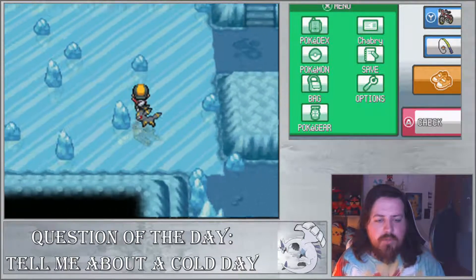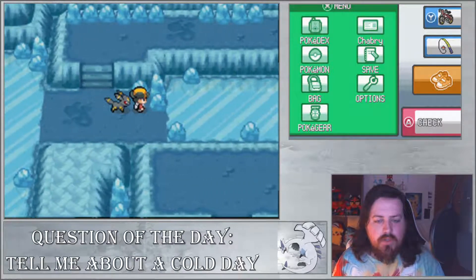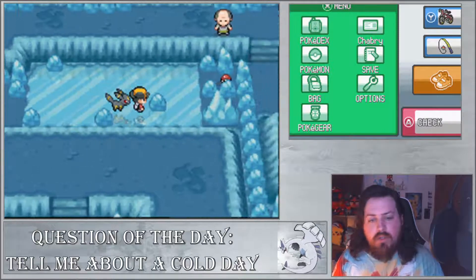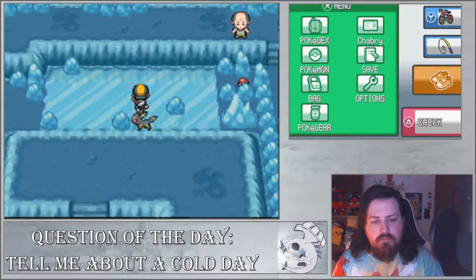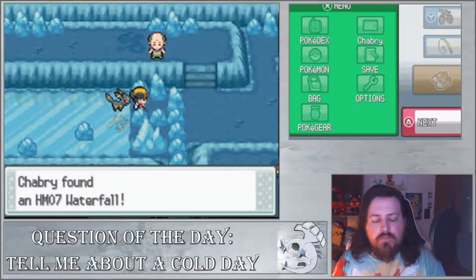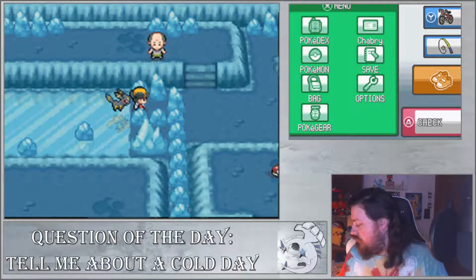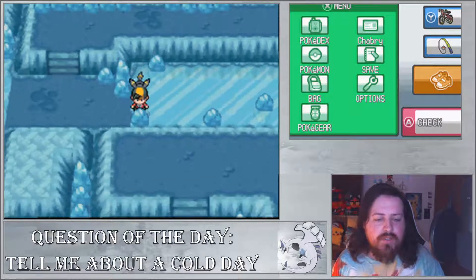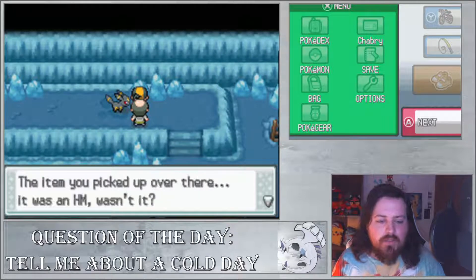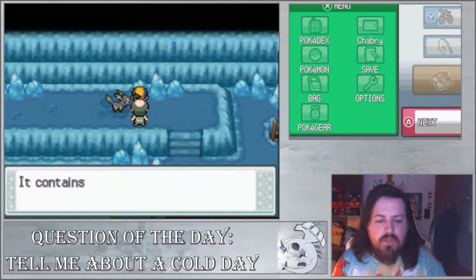I'm trying to remember how you do this puzzle here - it's been a while. You also want to go into this little section here. You need Waterfall - you actually can't progress later on without it. And this right here is actually the guy with the HM - wait, actually no, that wasn't the photographer. I want you to keep it; you took the time to get it. It just has the same sprite as the photographer.